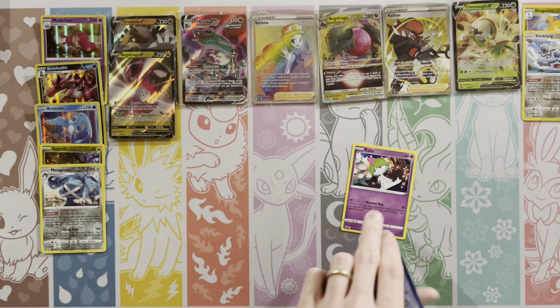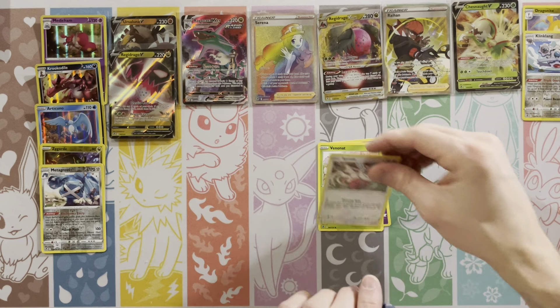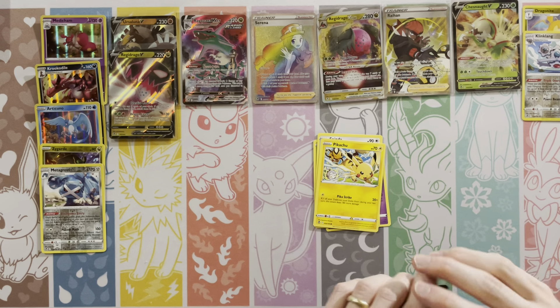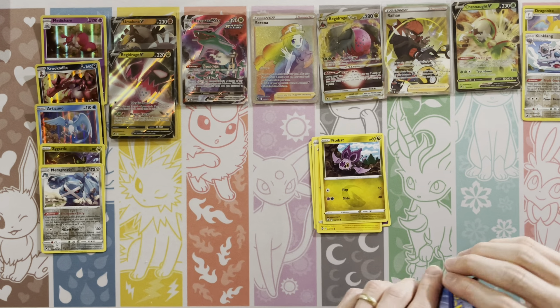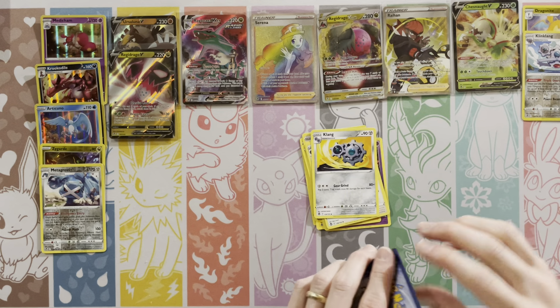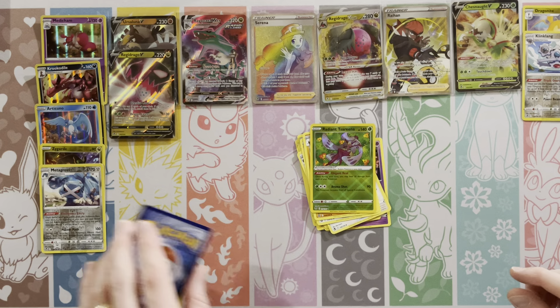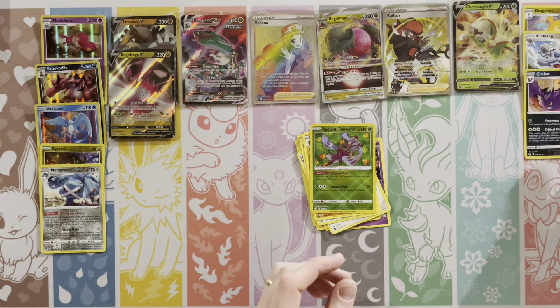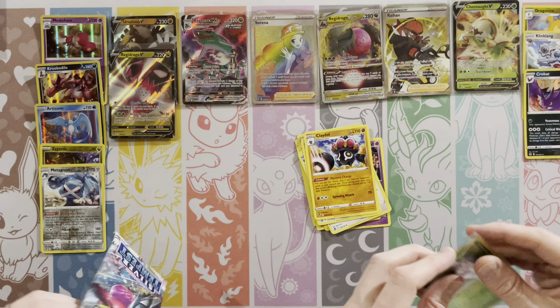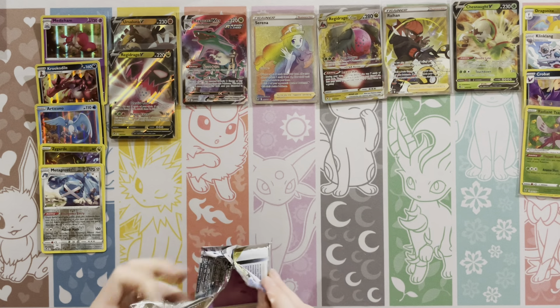How many hits? One, two, three, four. We're getting close - we have five hits not including the Trainer Gallery. Noibat, Energy, Arcanine, Kling, Kling, Kling. Radiant Serena and a Holo Crobat! Were you about to say Radiant? I forgot about them for a brief moment.